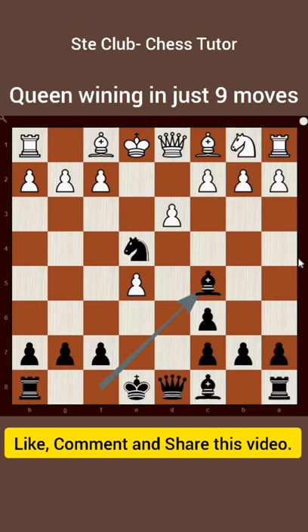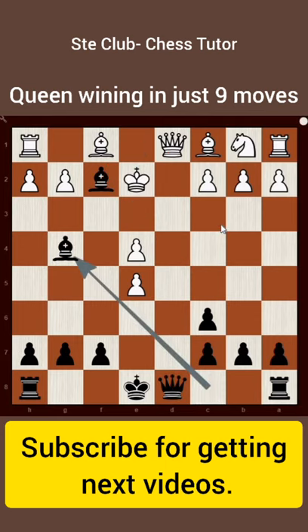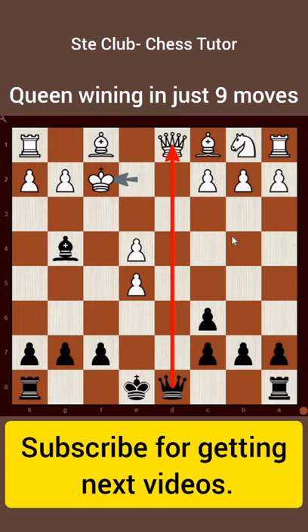Here, if white is tempted and captures the knight, then bishop to f7 check. White can't capture because the queen is hanging, so king to e7, and after bishop to g4 check, there's no way without capturing the bishop, and we win the queen. White can't capture the knight.